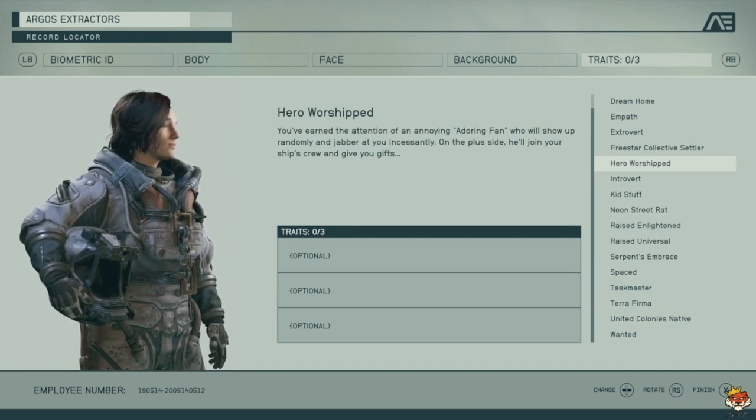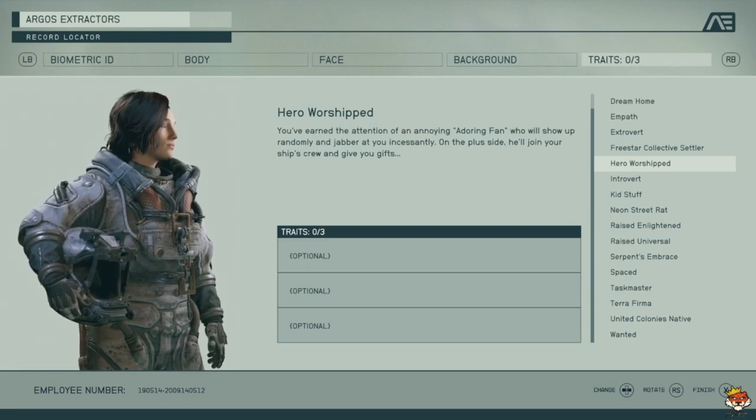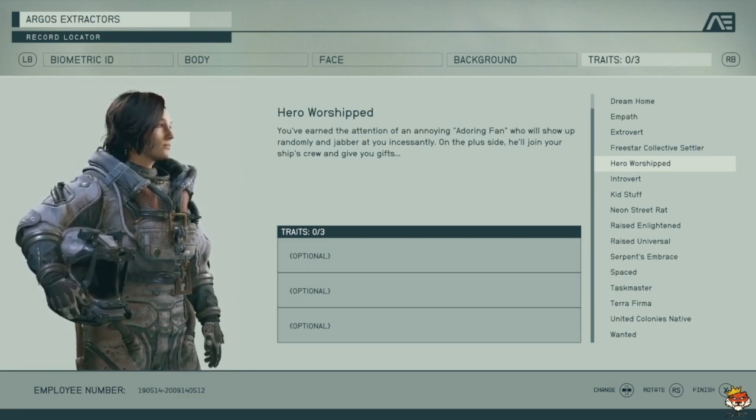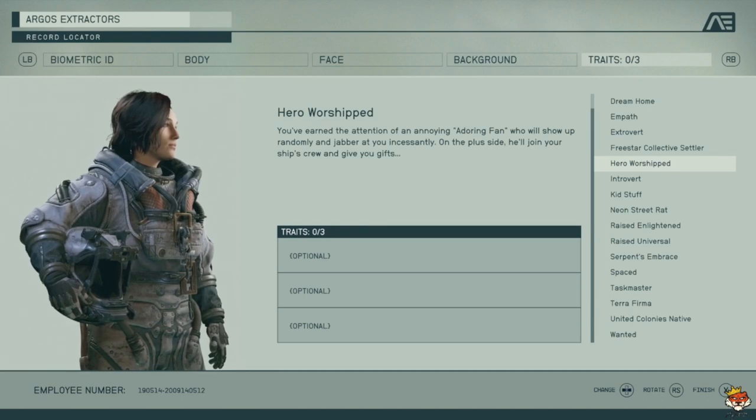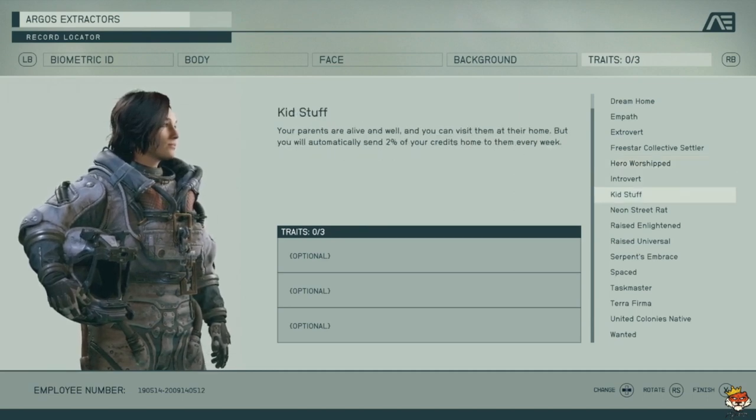Hero Worshiped gives you the Adoring Fan, similar to Oblivion. He's a free ship crew member who gives you gifts, and you can eventually get rid of him if he annoys you. Not a bad trait if you want a free crew member and some gifts.